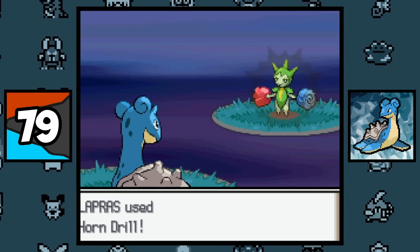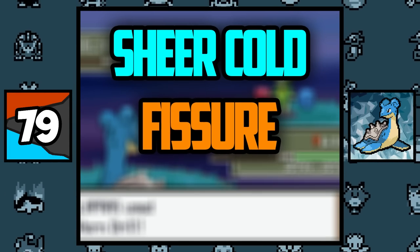Lapras learns the most one-hit KO moves naturally, with the moves being Sheer Cold, Fissure, and Horn Drill.